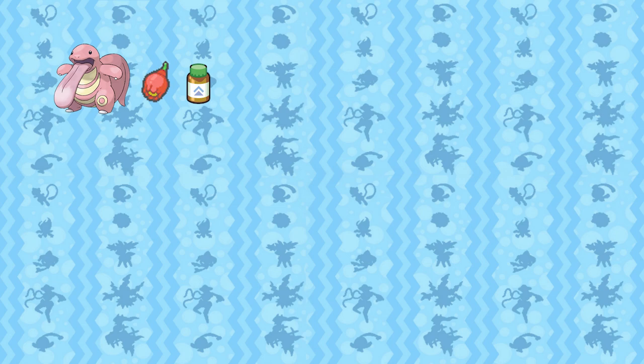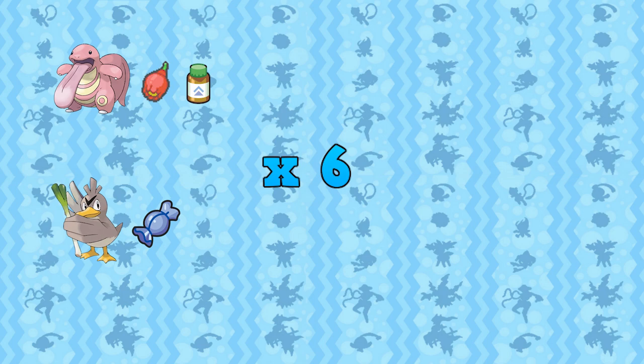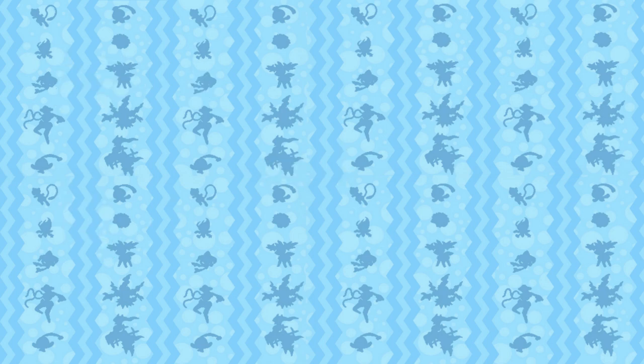The Pokémon and items you should duplicate are Lickitung holding Pomeg Berries or HP Ups depending on how many HP Ups you got, and Farfetch'd holding a Rare Candy. Duplicate them until you have 6 of both, then put them in a separate box from all your other Pokémon and take the items. Withdraw a Wynaut and save.